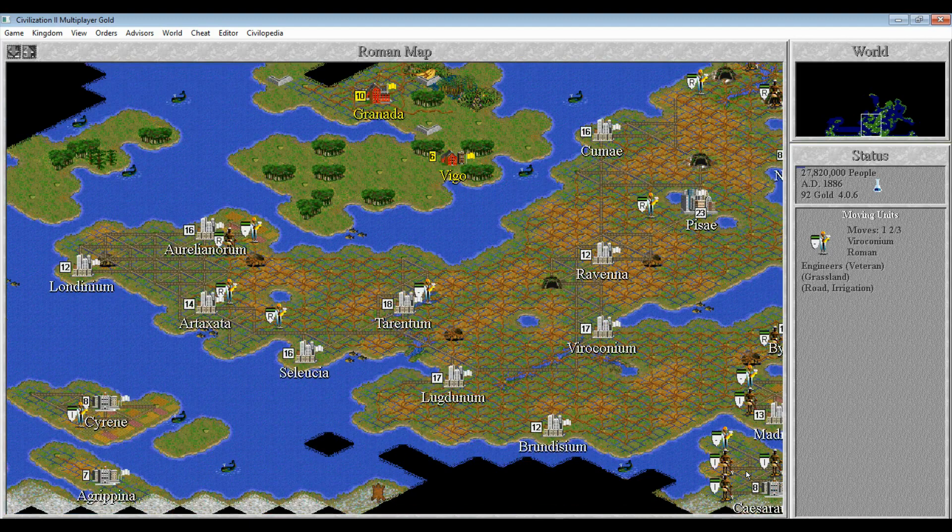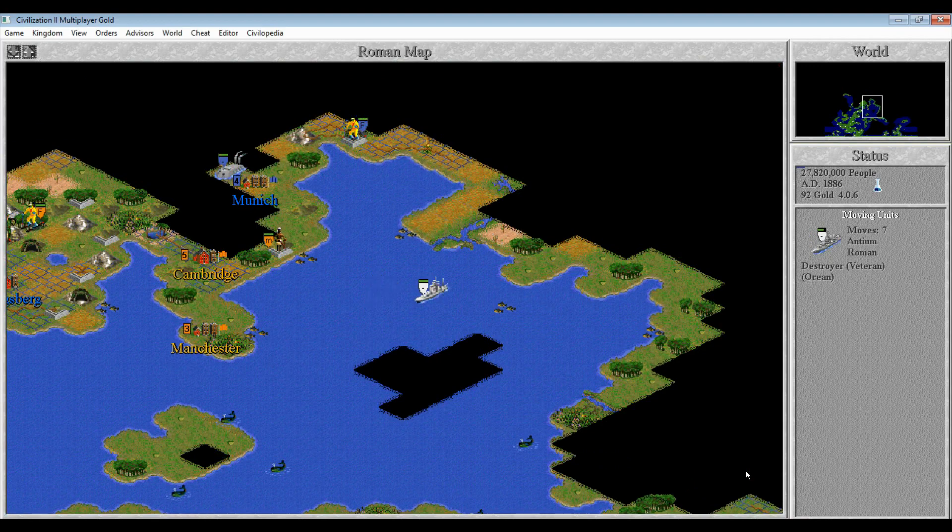Connect the rail network there. Connect it here. More railroads here. More railroads here. Modernize the farmland. Modernize the farmland. And I guess explore with these ships over here.